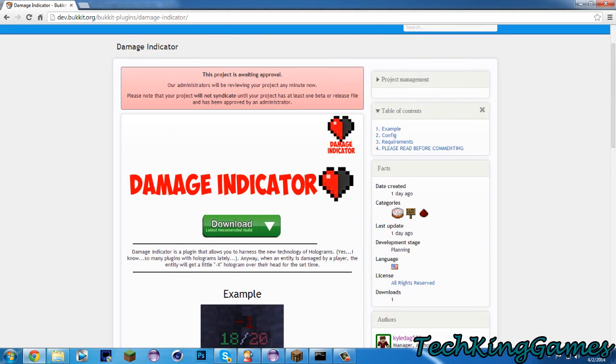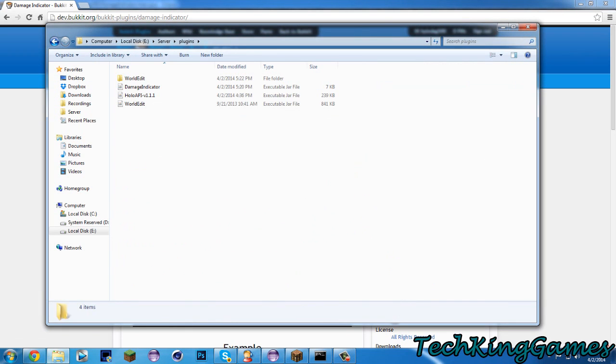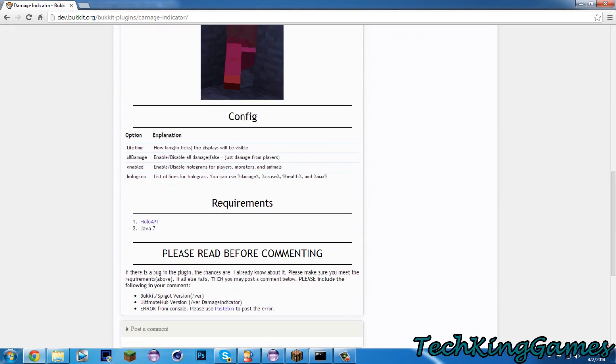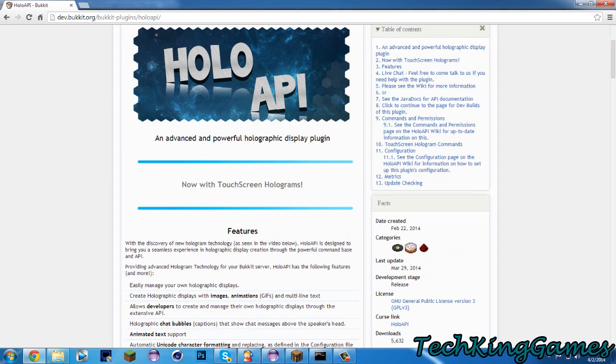So obviously you'll download it from here using the download button once they approve it. Drag that into your plugins folder. You're also going to need a second plugin, and that is HoloAPI. You can get the link right here, and there'll also be something on the right-hand side. Download that and install that.